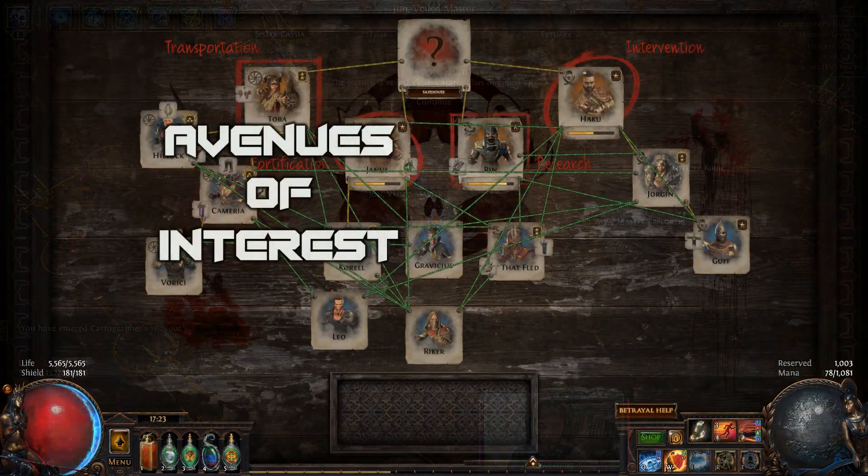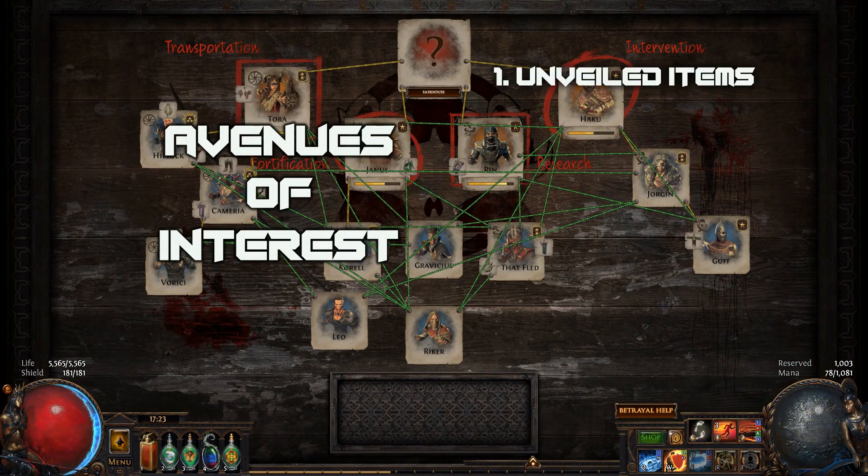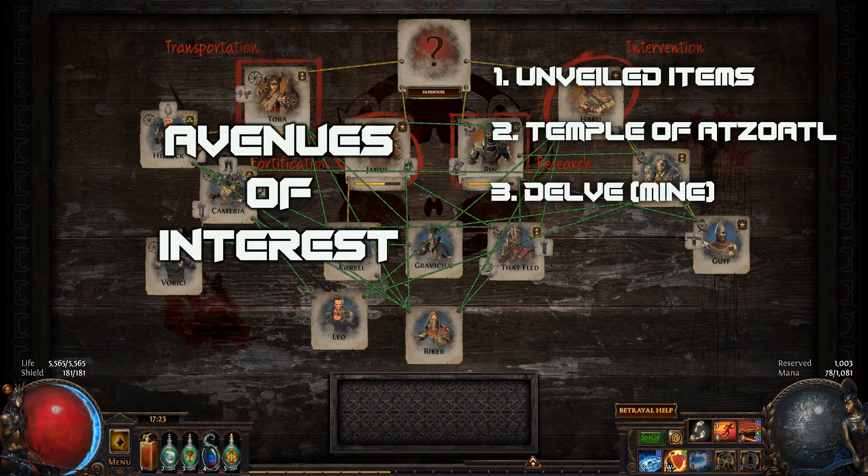We will have five avenues of interest. Unveiling items gives the bulk of the bench recipes. Specific temple rooms have recipes attached to them, most importantly critical and minion mods. Some delve nodes have coloring, socketing, and linking recipes. Key maps also have recipes right before the boss room. And finally, four Pale Council prophecy chains as well as the Pale Council itself hold the recipes for meta crafts.